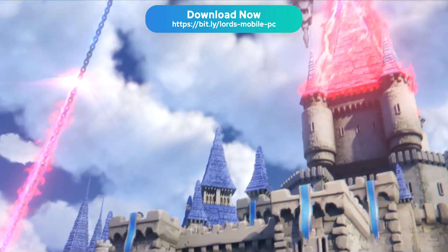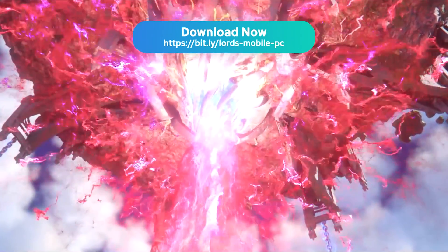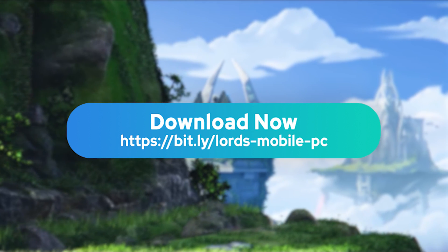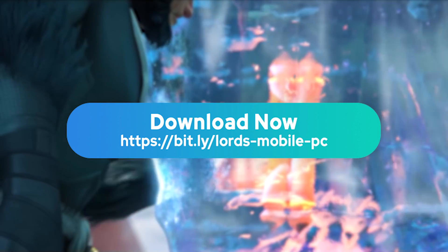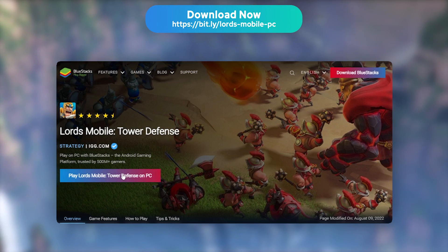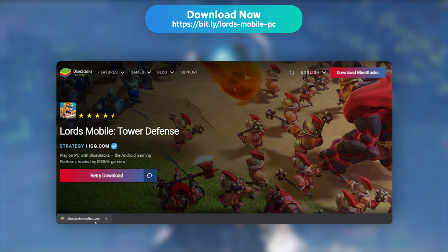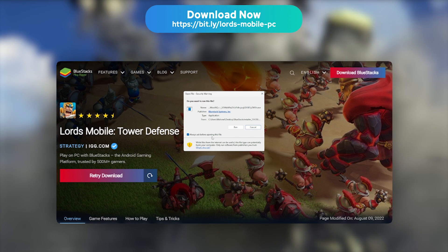Let's move on to the installation guide for Lords Mobile on PC. First, use the link now displayed on screen — you can type it in your web browser, but it's also in the description where you can simply click on it. Then click on Play on BlueStacks 5 in order to install the BlueStacks installation wizard. Install it like you would any other software, and launch it.